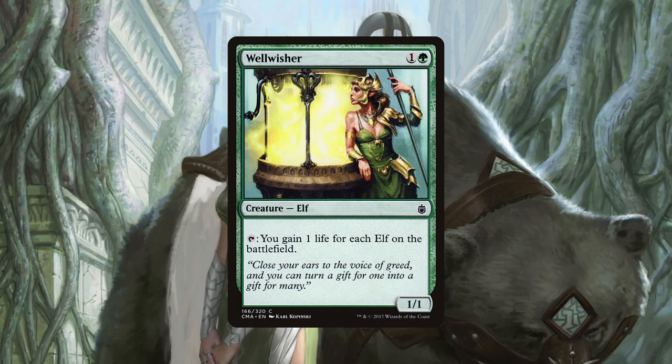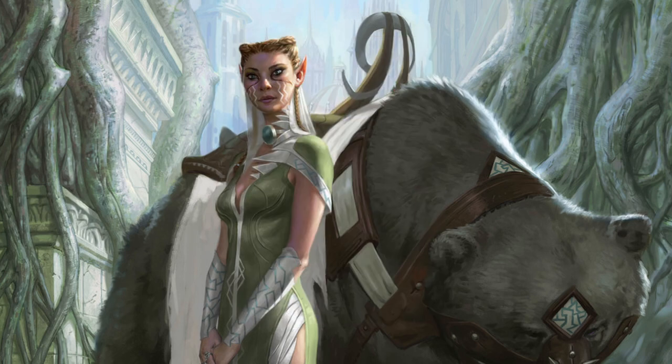Wellwisher is a two mana elf that gains us life for each elf we have in play. When coming up against decks that attack life totals aggressively, this creature will be key in preserving our life total until we can close out the game. Because it is a tap ability too, we can abuse it with cards like Saryth or the aforementioned Quest for Renewal. Thousand Year Elixir is an artifact that allows our creatures to activate their abilities as though they had haste. It can also tap for one to untap a creature. We have already discussed some of the powerful creatures we can untap with untap effects, but suffice to say, this is always a very welcome effect when we can get it.